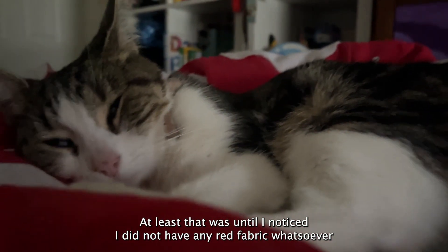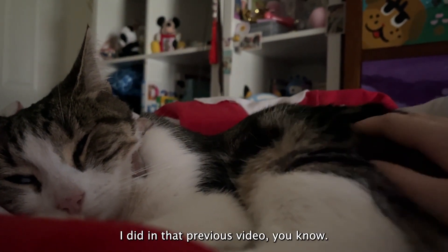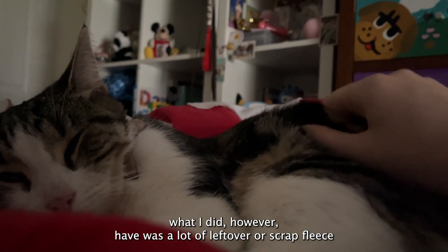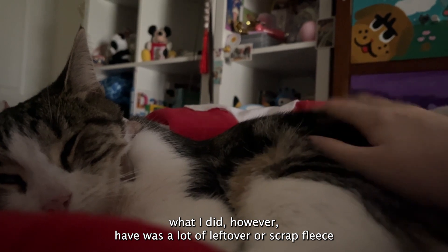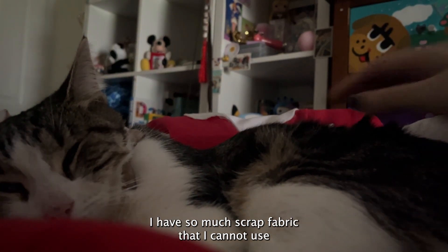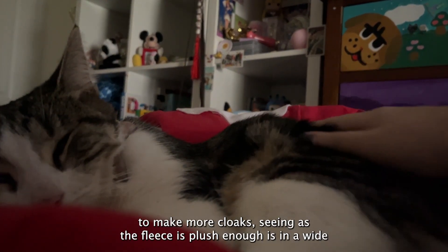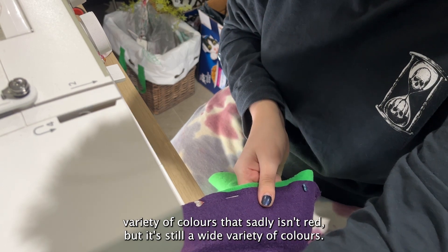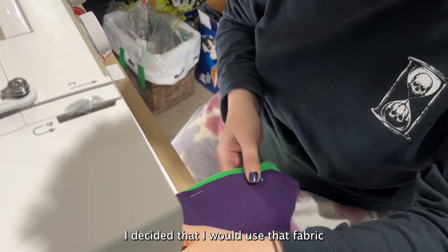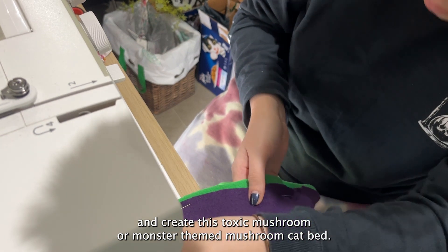At least that was until I noticed I did not have any red fabric whatsoever for a mushroom — I had sewn together all of the red fabric in my house in that previous video. What I did have was a lot of leftover or scrap fleece from my commissions and my Etsy store, because I make a lot of cloaks. Seeing as the fleece is plush enough and comes in a wide variety of colors — sadly not red — I decided to use it and create a toxic mushroom or monster-themed mushroom cat bed instead.